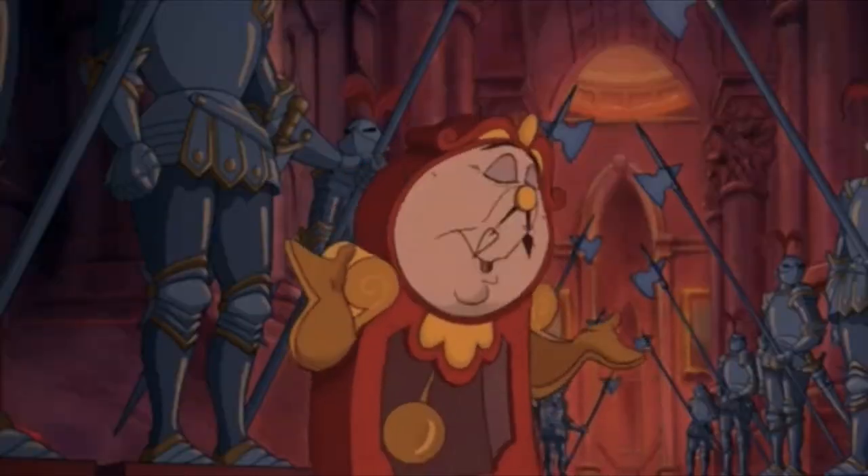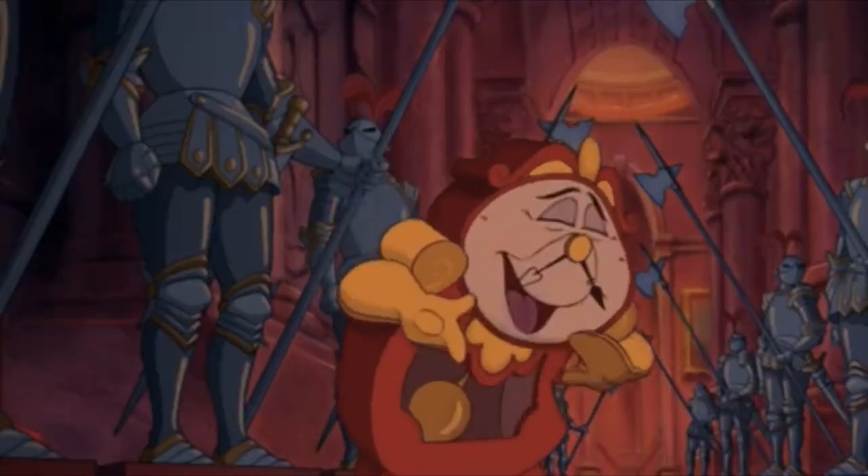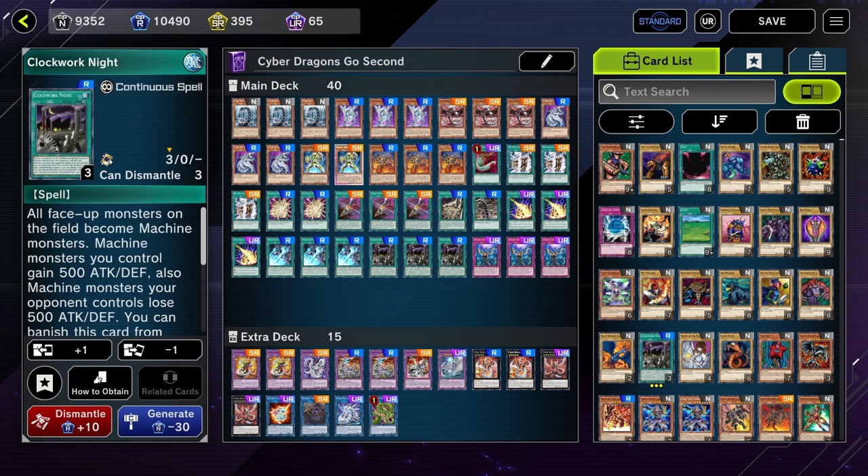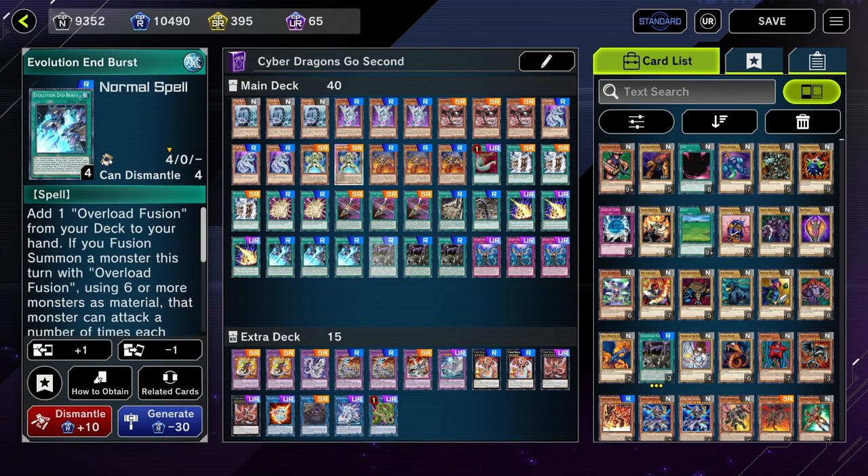As I always say, if it's not broke, don't fix it. Hey guys, it's Eremia, and we're playing Saber Dragons today. We got some crazy new support: Clockwork Knight and Evolution End Burst.